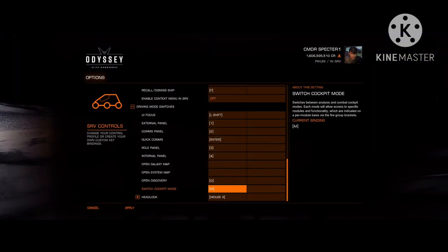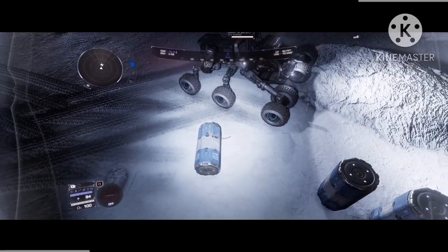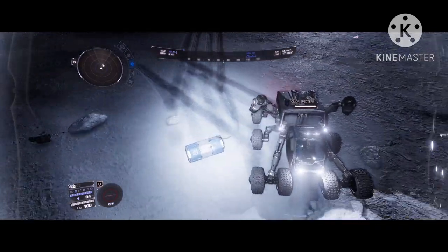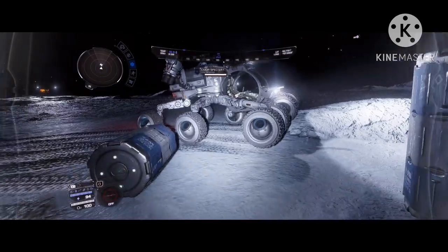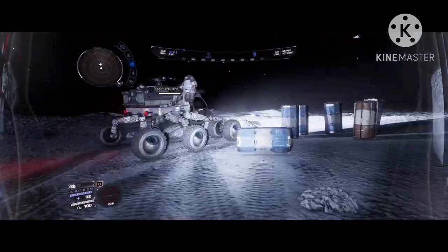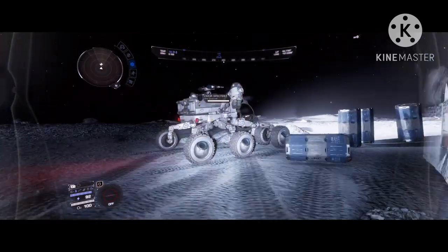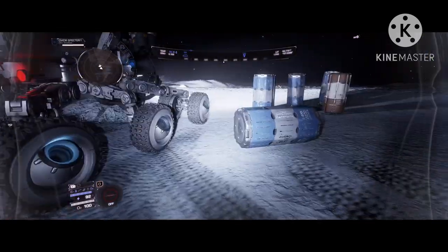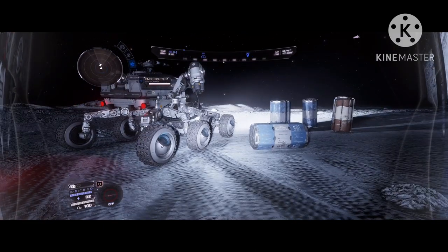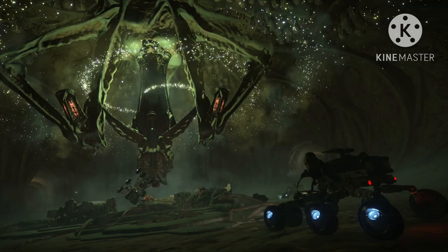Another weird thing is where the hell does the Scarab store items? The cargo canister is quite large, and the Scarab can store 4 units of something — it doesn't feel like 4 canisters would even fit inside the Scarab. And we aren't even counting the power plant, life support, and all the raw material storage. Where did all of that go — the Scarab's interdimensional storage unit?